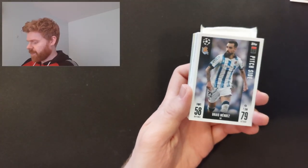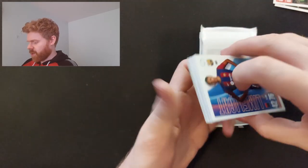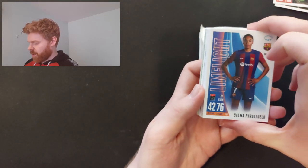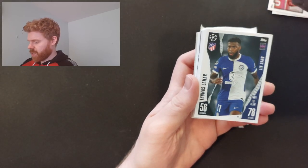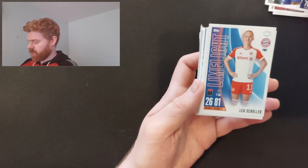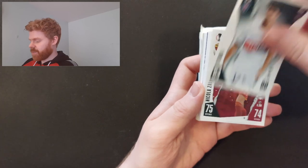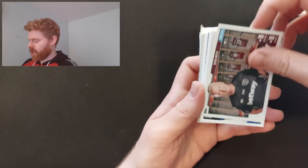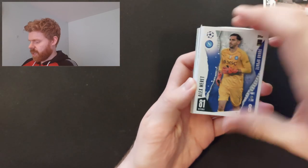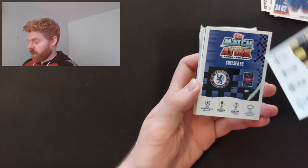We've got Leroy Sane, Mendez, and a manager card. We've got Limelight, Papaluco, Ferreira, manager card Lamar, Limelight of Schuller, Bettina, PSG, Golubski, Moyes - another manager card. I like the manager cards this year, they're a little bit different. We've also got Marais, Limelight Lauren James. Alright, here are our turnover cards.